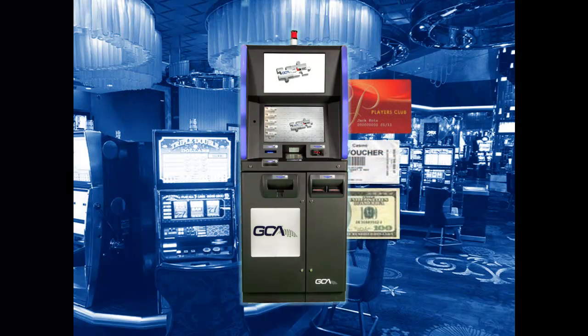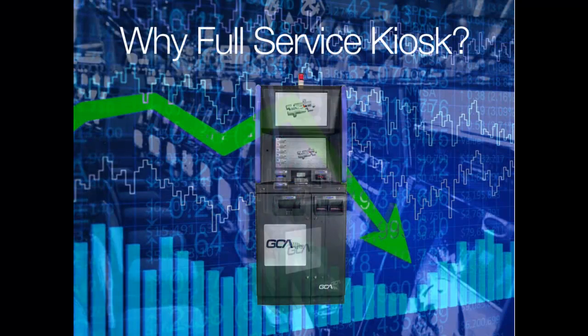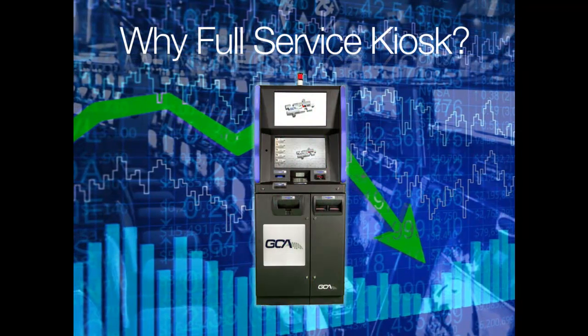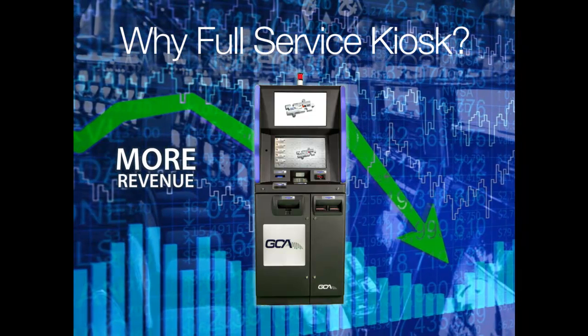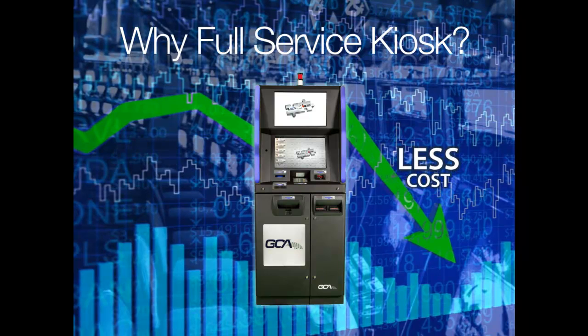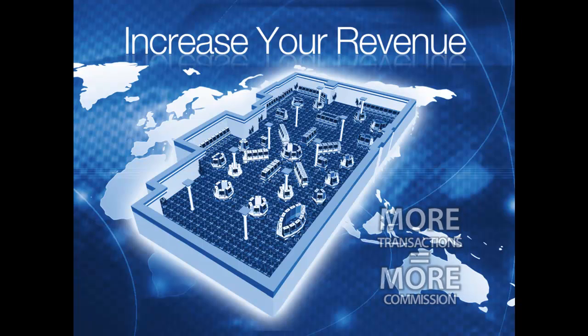Anything in to anything out — external currency to casino-specific currency and back. Because a challenging economy, shifting player trends, and tightening budgets demand more from less: more revenue, more service and play for your guests, less cost of cash, less operational overhead. More transactions equal more commission.